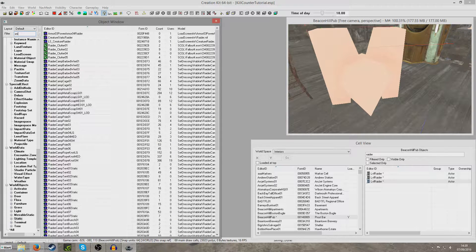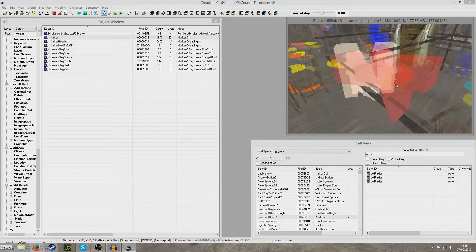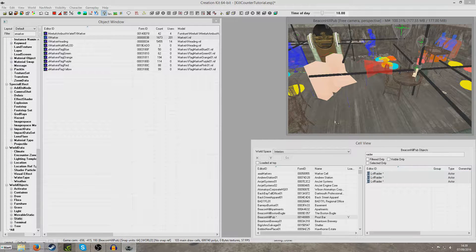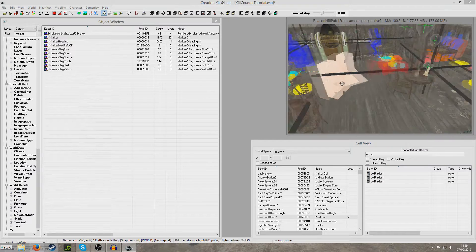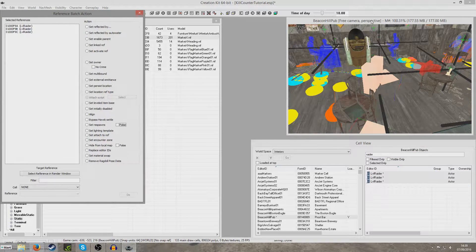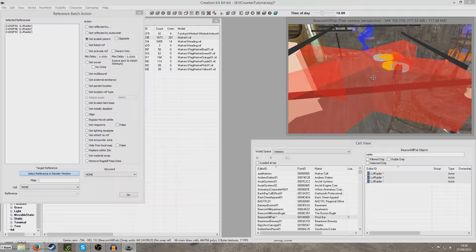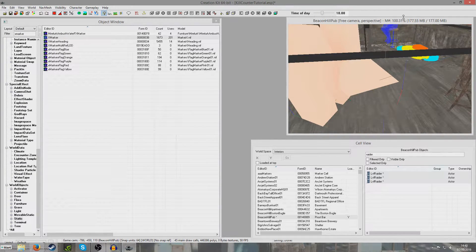I'm going to go to static and look for X marker. I'll click and drag this X marker in. Now I'm going to select all three raiders in the menu using control click. I'll make sure I'm clicked on the render window and hit the minus key, which brings up the batch window. I need to make sure the mist isn't selected, because we don't want it involved. Once I've got just the raiders selected and hit the minus key, the batch menu comes up. I'm going to select enable parent, select reference in render window, and hopefully it will get the X marker — yes it has. Hit do, and that creates little lines going from our raiders into the X marker.